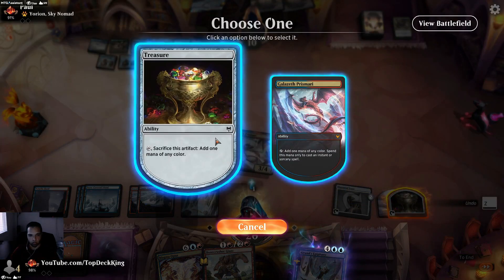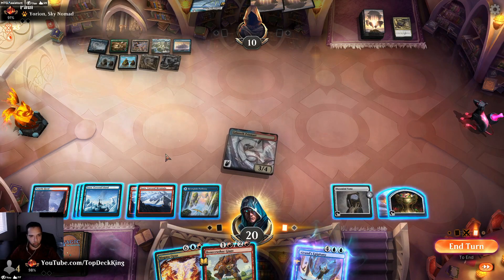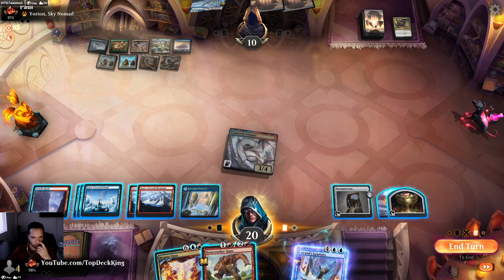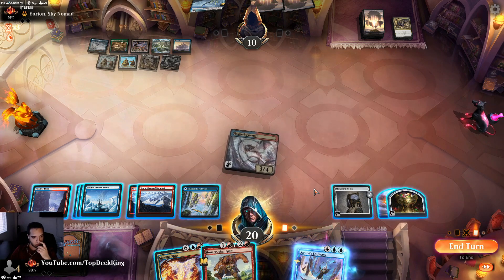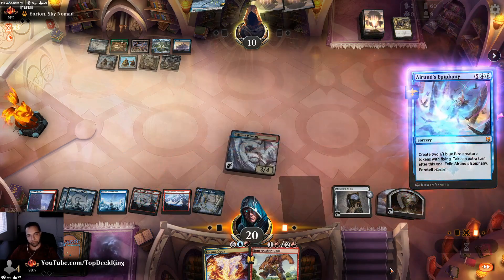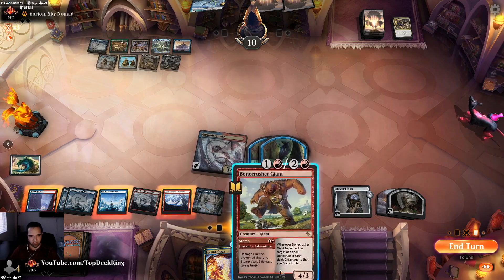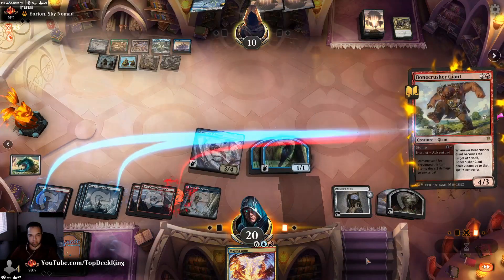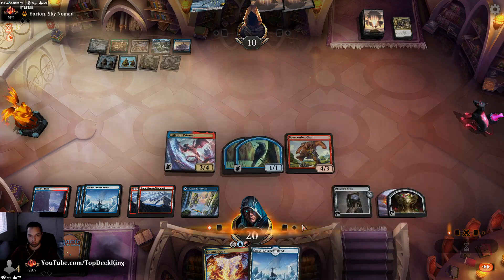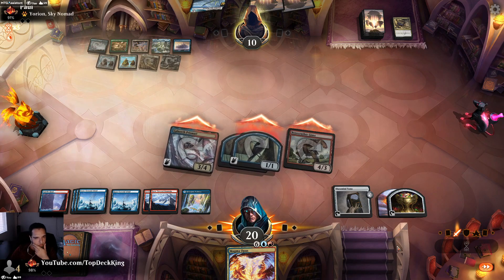We have one, two, three, four, five, six, seven, eight, nine, ten — six, nine. This is five. Let's cast this as a creature and see if we can win — seven, eight, nine — this would be lethal. Let's see. Attack you. What do you got? Shark Typhoon — let's hold full control.